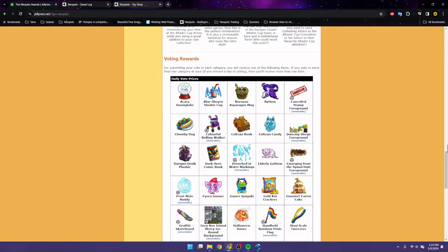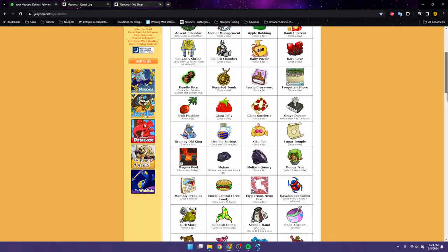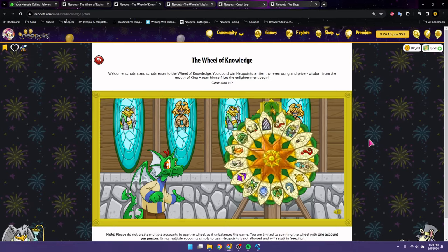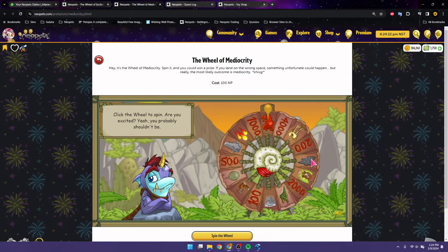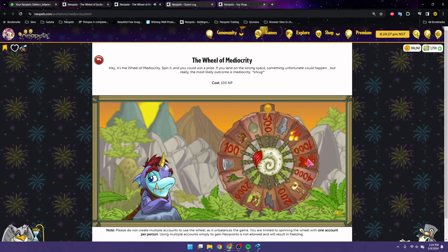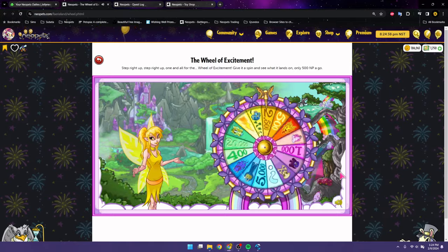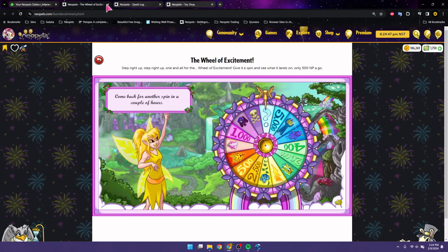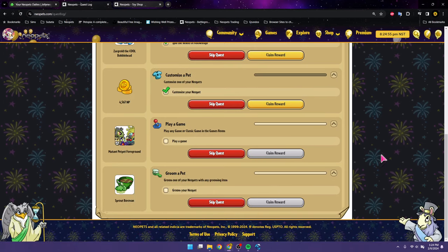And then spin the Wheel of Knowledge in Brightvale. Let's also spin the Wheel of Mediocrity and the Wheel of Excitement. The Wheel of Knowledge gives us a dung shield, we broke even on mediocrity, and we got 208 Neopoints from excitement — so exciting. Now we need to play a game.